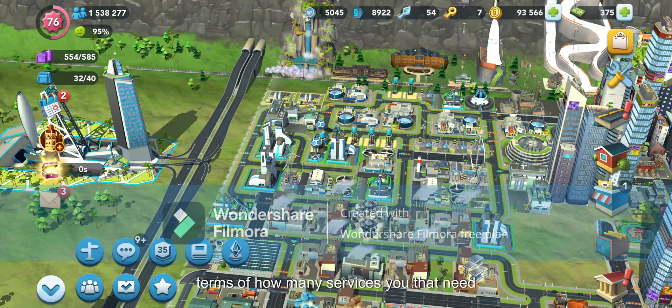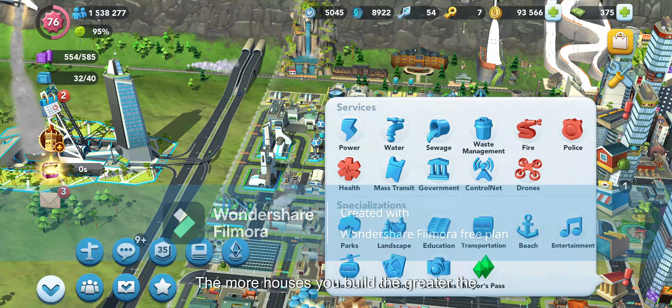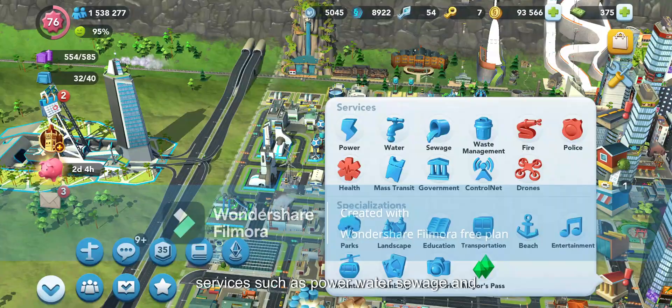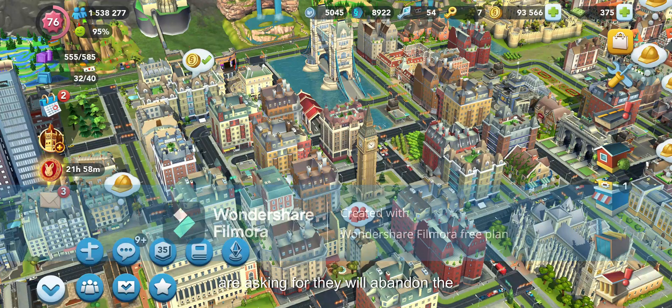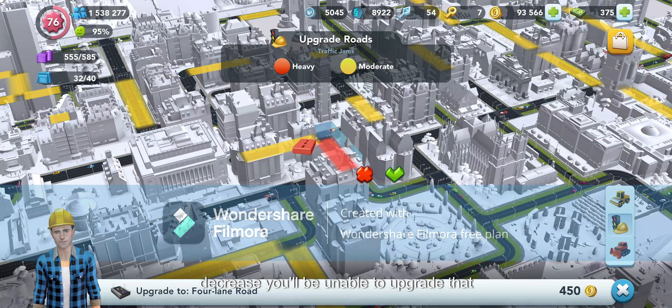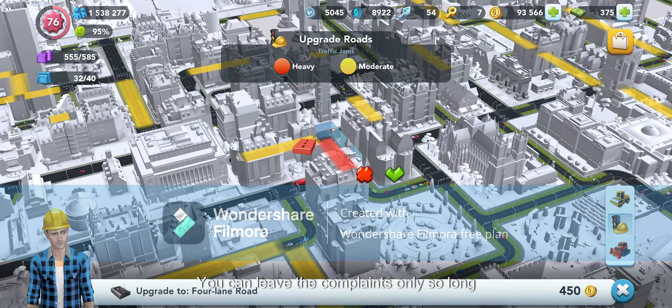Building the population is great, but of course it's a vicious circle in terms of how many services you need. The more houses you build, the greater the population and the greater need for services such as power, water, sewage and waste management. You also require fire stations, clinics and police coverage. If you don't provide the services the Sims are asking for, they will abandon the building, your population will decrease, you'll be unable to upgrade that building and you won't get any revenue in taxes.